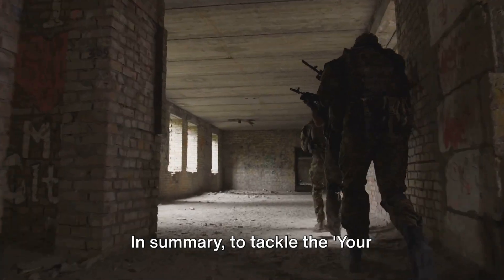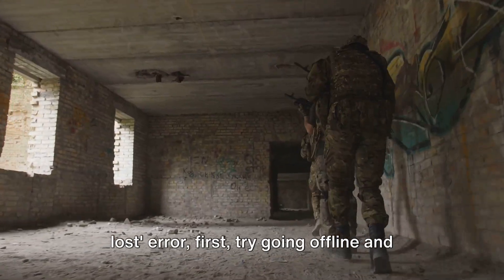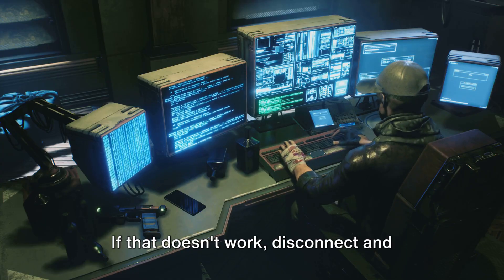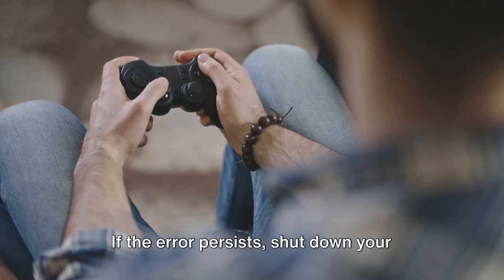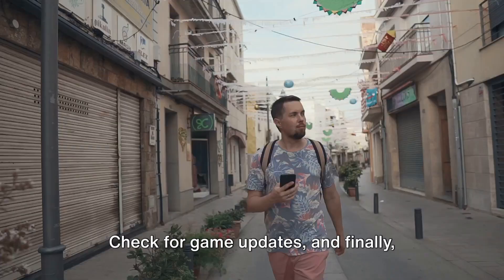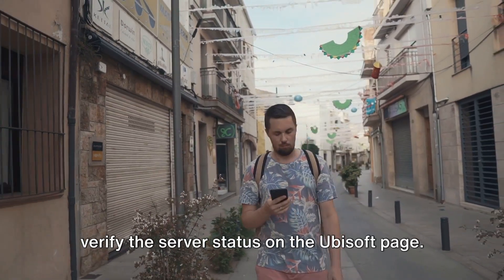In summary, to tackle the 'your connection to Ubisoft servers has been lost' error: first, try going offline and online on Ubisoft Connect. If that doesn't work, disconnect and reconnect your internet while the game is closed. If the error persists, shut down your device and internet, wait 5-7 minutes, and restart. Check for game updates, and finally, verify the server status on the Ubisoft page.